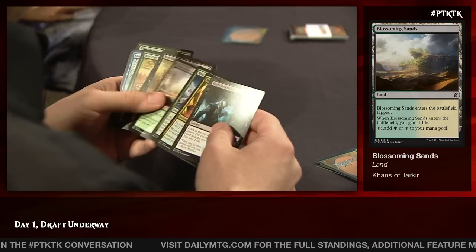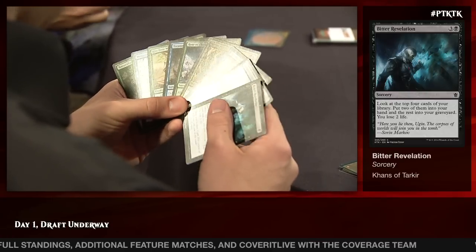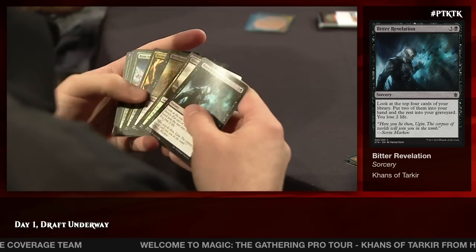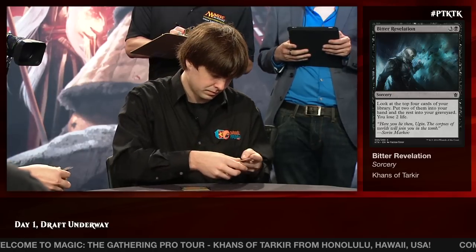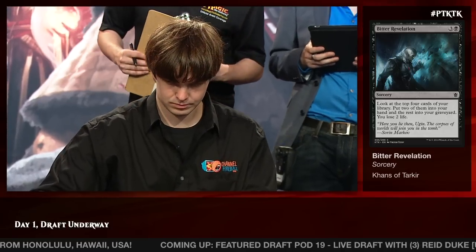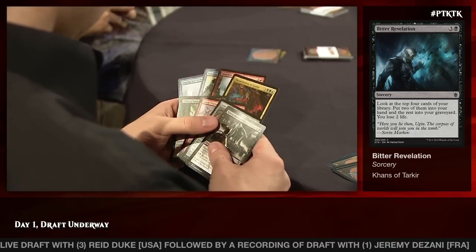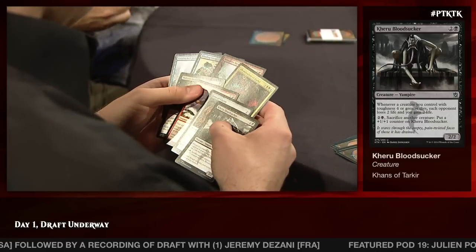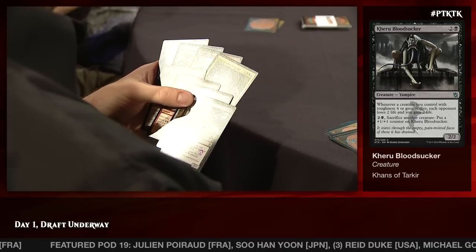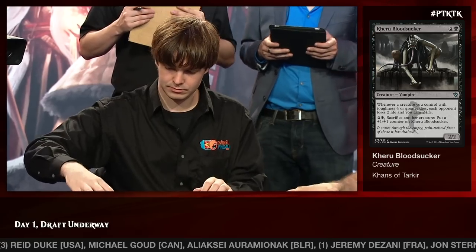There were some very good cards in that pack. Blossoming Sands opens him up to being able to splash or play some Abzan cards, and it looks like he's moving Bitter Revelation to the front — a great way to fuel that Dead Drop and gain some card advantage. There's also another Blossoming Sands in this pack if he really likes the idea of splashing for green, but he takes Bitter Revelation. Reed wants to make sure he can reload after getting off to an aggressive start.